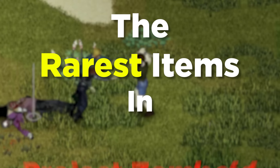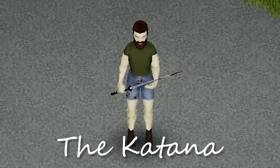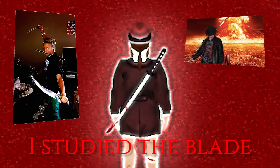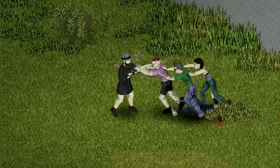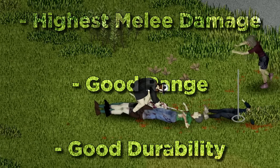These are the rarest items in Project Zomboid, starting with the one you all know and desperately search for: the katana. While you were out partying, I studied the blade. The katana boasts the highest melee damage in the game, along with good range and durability, killing most zombies in one hit.